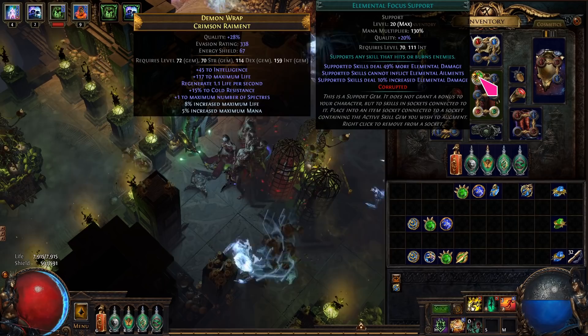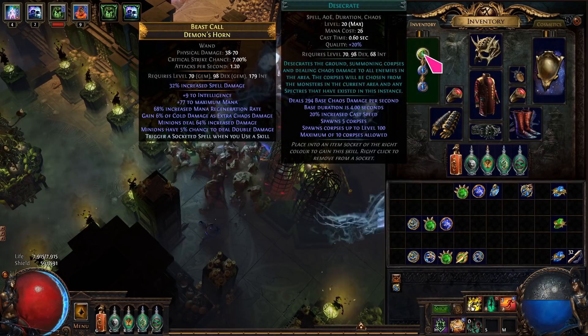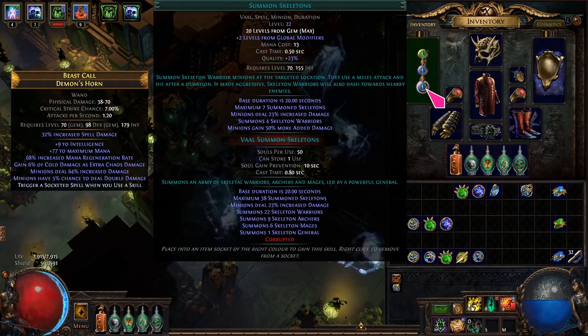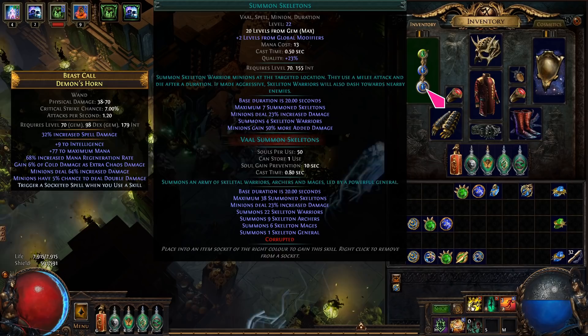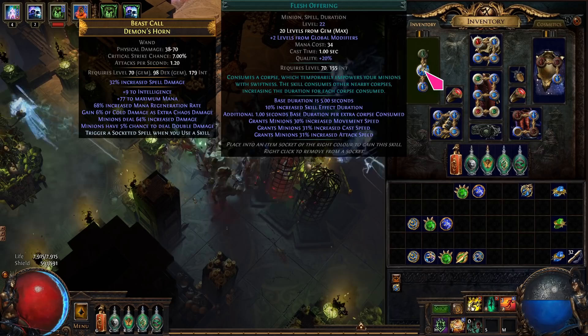Note that for Sentries, if you can give them power charges, use Hypothermia instead of Elemental Focus so they can freeze monsters. In the wand: Desecrate, Bone Offering, Summon Skeletons. If you have trigger craft, these will auto-cast. Summoned Skeletons are good for body blocking in boss fights. If you don't need the extra block from Bone Offering, you can use Flesh Offering to boost DPS.